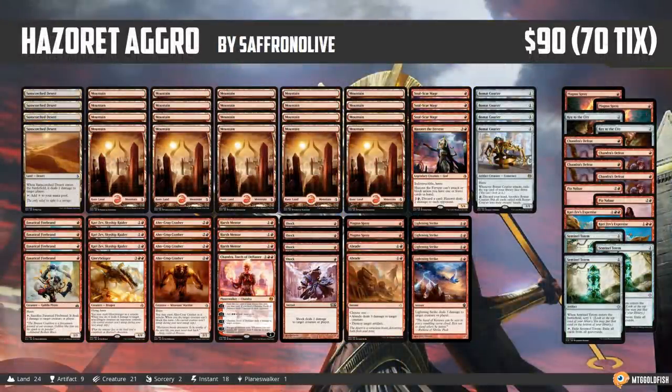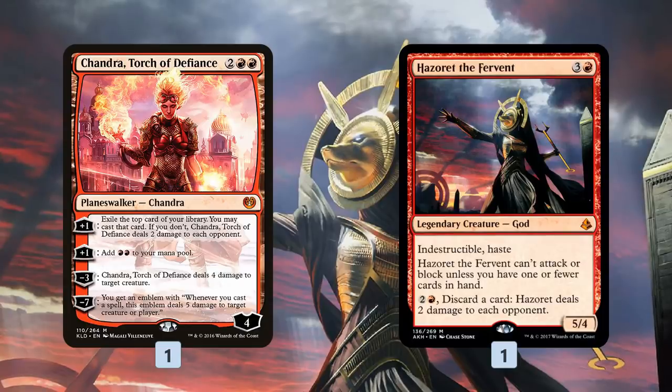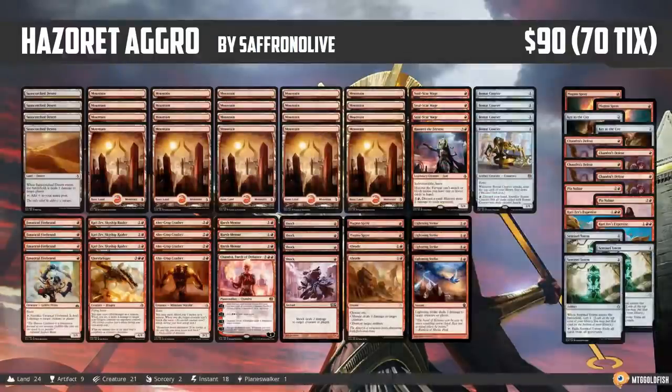Finally, we have Hazoret Aggro, and this might be the most surprising one of all. This is basically Ramunap Red. But this deck has a couple of pretty exciting cards. The deck has a Chandra, Torch of Defiance, which right now is $29.99 — $30 by itself — a Modern staple and a really, really good card. So for $30, you get not just a Chandra, not just the other 74 cards in the deck, but you get a Hazoret the Fervent as well, which is $23, also seeing play in Modern. Just those two cards almost double up the MSRP of this deck. Sure, there are other powerful cards like Earthshaker Khenra, Glorybringer, and Kari Zev, along with a full sideboard. You're getting so much value out of these deck lists.